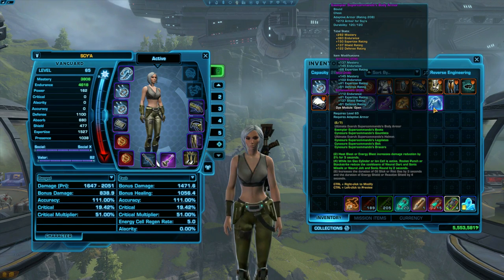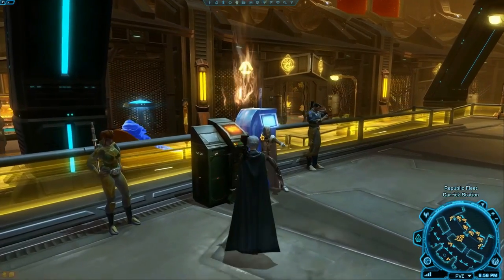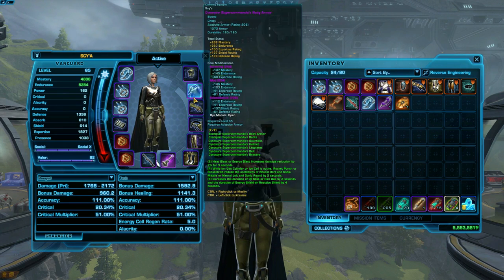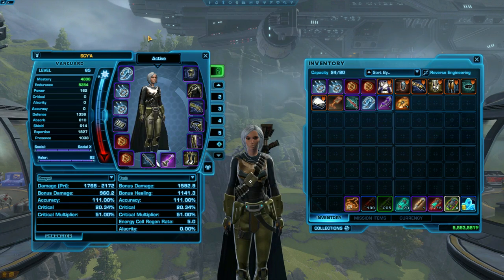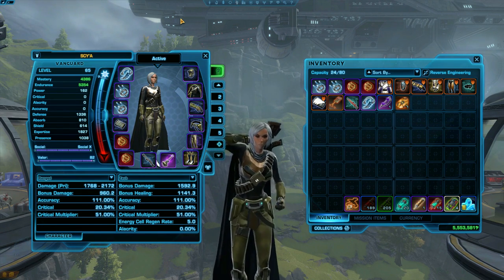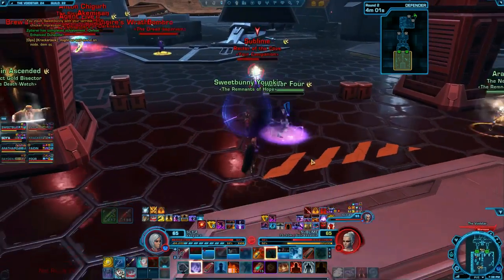If you're missing your earpiece, implants, or relics, you can pick up the Introduction to War Zones quest in the combat training section of the fleet for a free set. If you're missing any other pieces like a helmet or bracers, buy some cheap ones off the GTN. Don't use an Expertise crystal while leveling — it breaks the bolster and not in your favor. Bolster basically brings all your stats up to speed with everyone else in the War Zone.